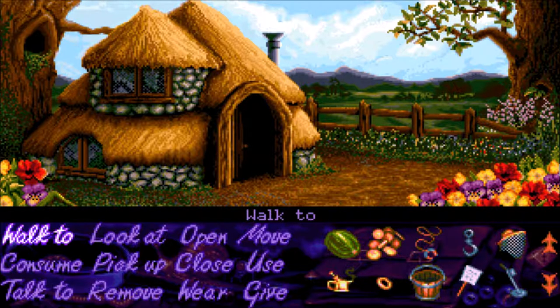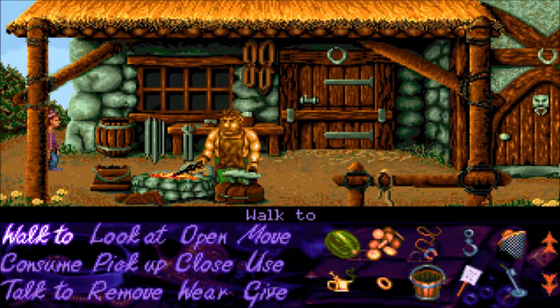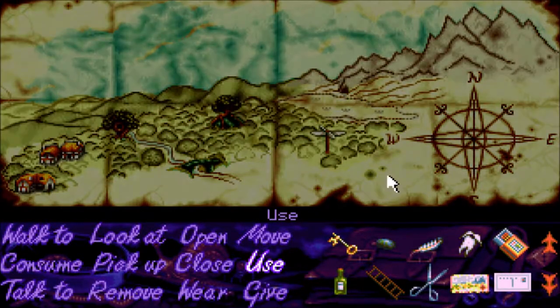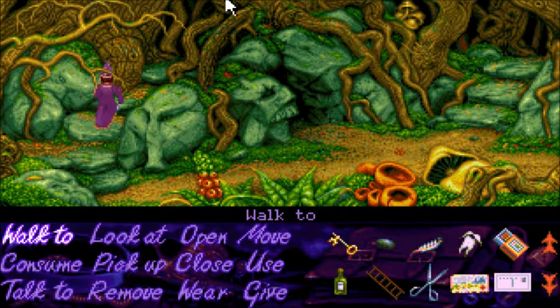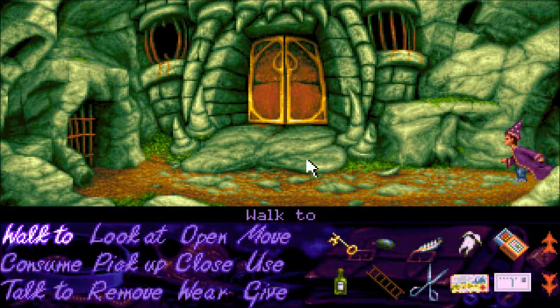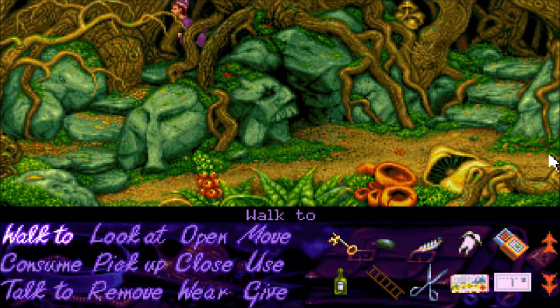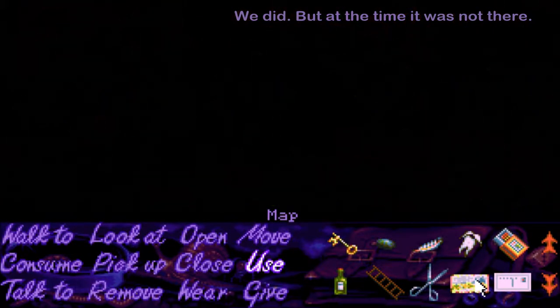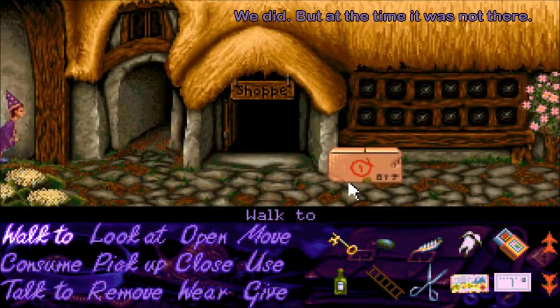First, let's check if the box was delivered. It was almost in the middle of the forest. We check one path that leads to the swampy area — but it's not there. Was it outside the shop? We didn't go out that way, which might have been a mistake. Ah, here it is — outside the shop.